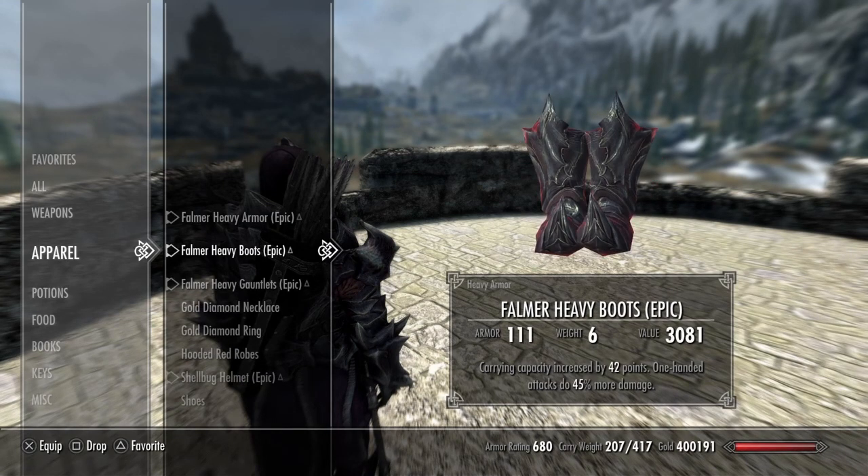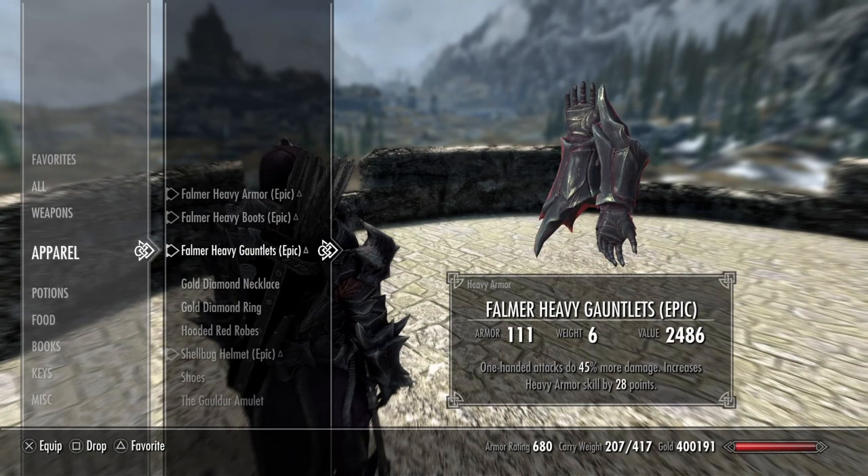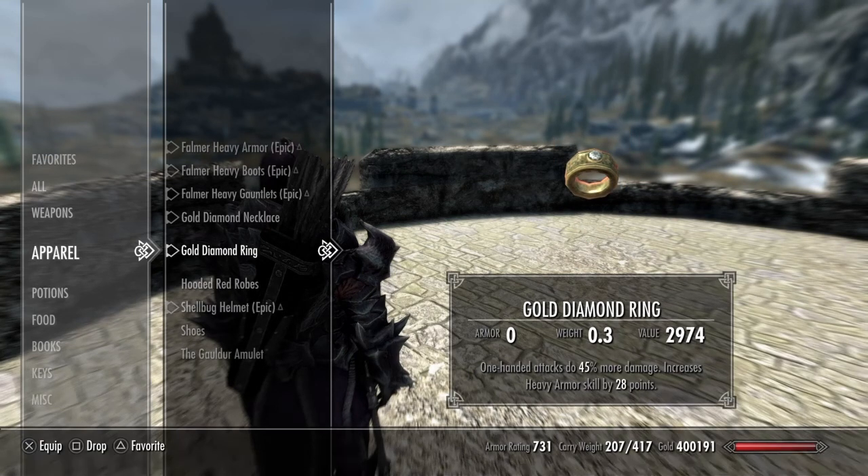For the boots, armor rating of 111, carrying capacity increased by 42 points, and one-handed attacks do 45% more damage — super helpful. For the gauntlets, also 111, one-handed attacks do 45% more damage. You really want to stack up on whatever you use — one-handed or two-handed — because it makes it do so much more damage. Increases heavy armor skill by 28 points. My gold diamond necklace increases health by 70 and one-handed attacks do 45% more damage. Another one-handed enchantment on the ring, plus increases my heavy armor skill by 28 points.